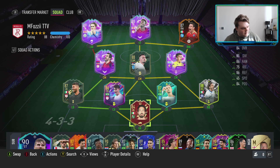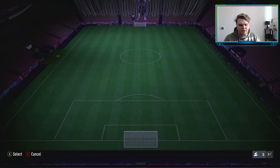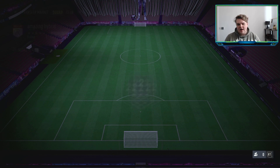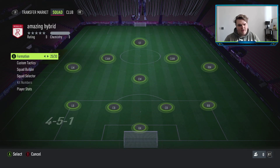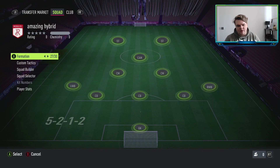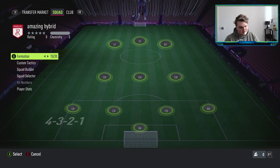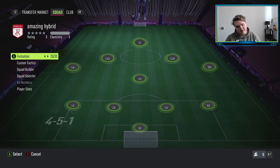I'm going to flick over to Footbin on my PC so I can track the prices — that's why I use it for these squad builders. Then we'll go over to my squad selector. There are two formations that are the best when it comes to building hybrids: the 4-5-1, which is what we'll be using, and the 4-3-2-1. They're the best two for getting different hybrid links in.